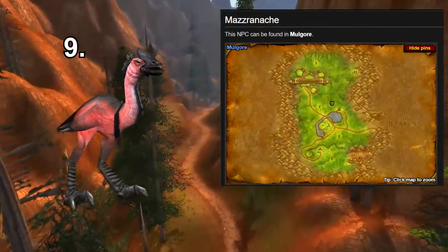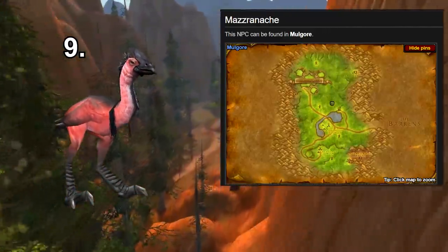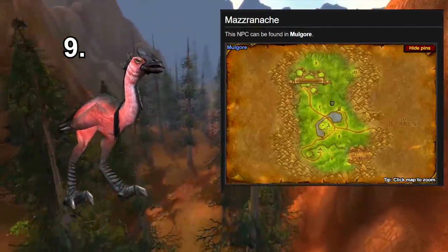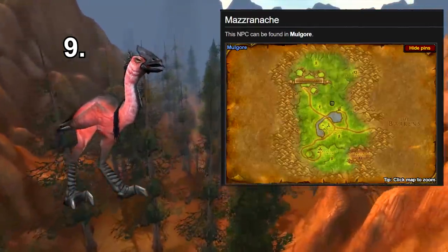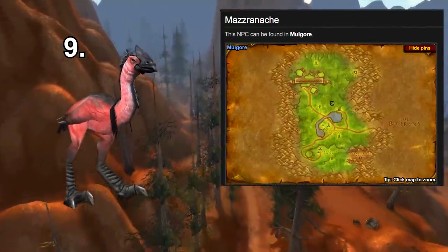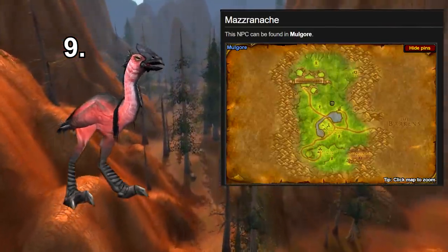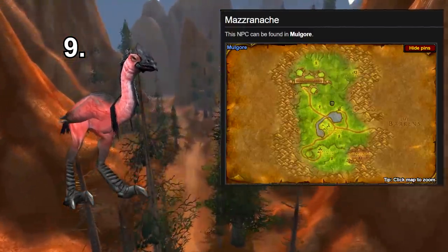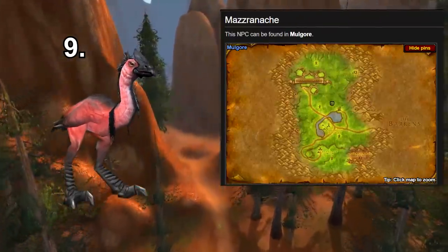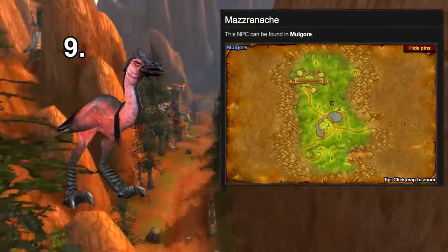For the ninth option we have a pink Tallstrider, which is a totally unique appearance belonging to a rare called Mazranche. It's just a totally pink flamingo pet in the game. It's a level 9 rare from Mulgore so you get it quite early on, but you'll have to level it for quite a while — unless you want to level with a pink flamingo pet all the way from level 10.